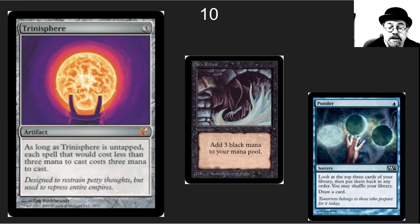The number 10 spot is one of the meanest cards on the list: Trinisphere. It doesn't hurt the really fair, slower decks, but it crushes Cantrip and Storm decks. Dark Ritual and Ponder just look silly at three casting costs. This is one of the most powerful cards ever printed.